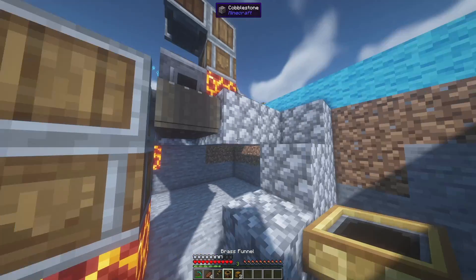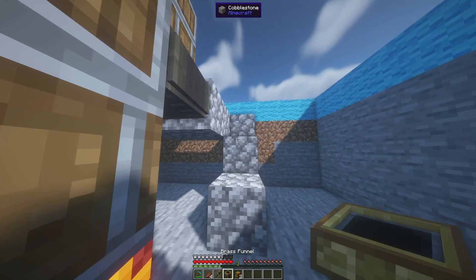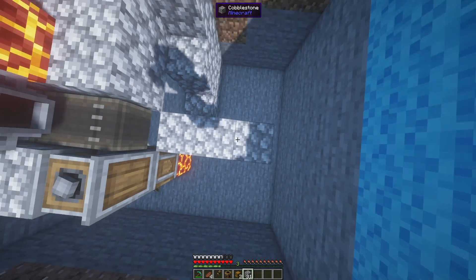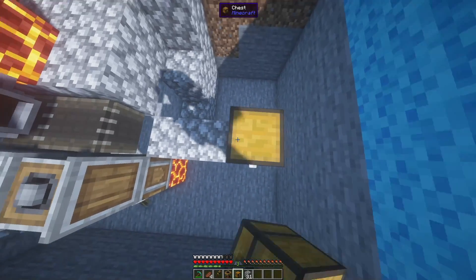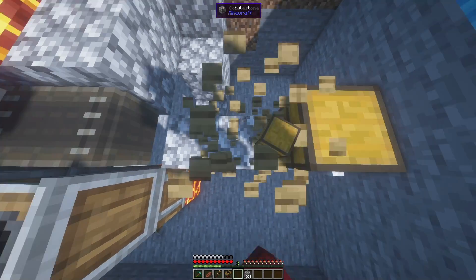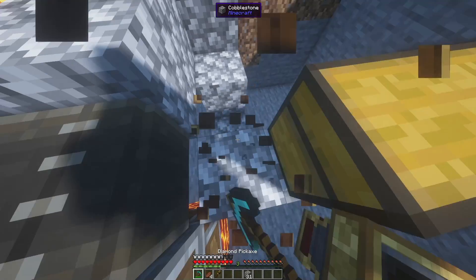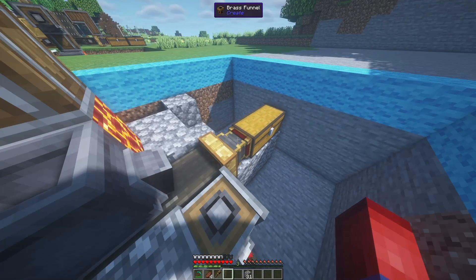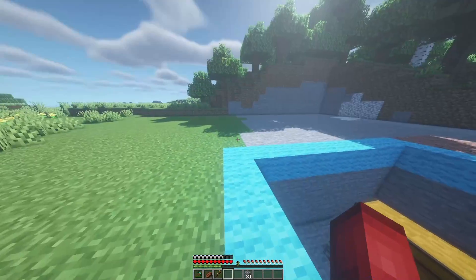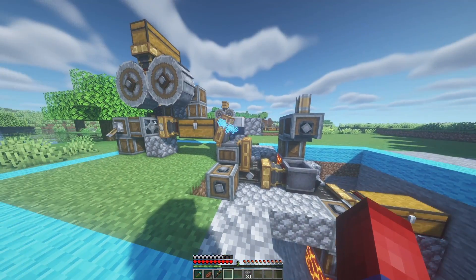We're almost at the end. We now need to stop items from spewing off the belt — even in single player, items despawn if they're on the ground too long. So we take a chest and a brass funnel placed correctly at the end of the belt, and they will now successfully go into the chest.